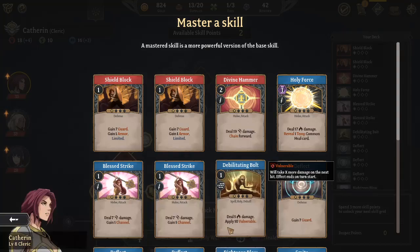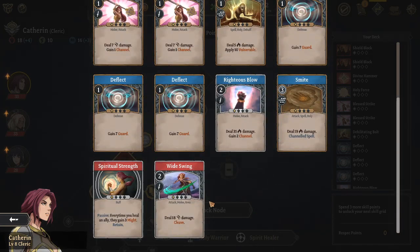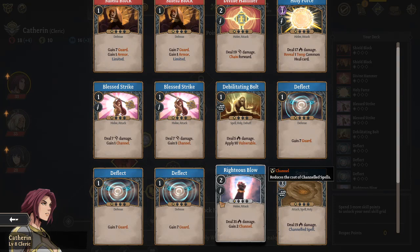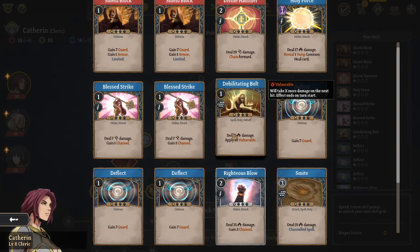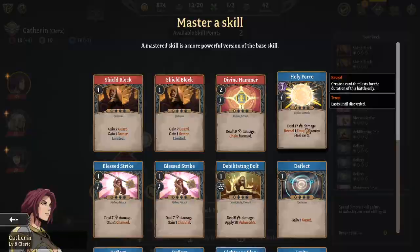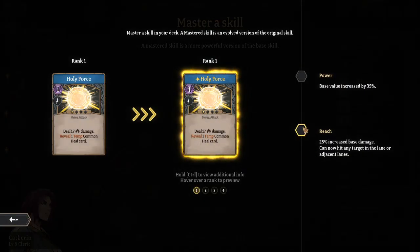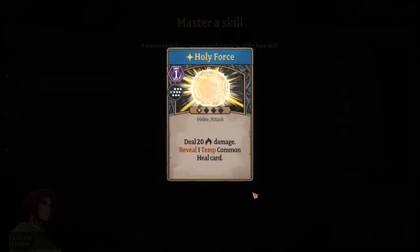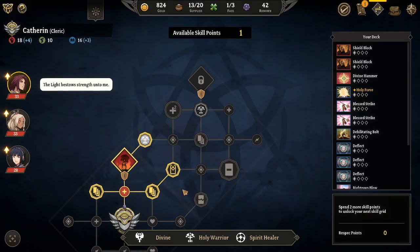Skill Master! We will Skill Master. Channeled spell, vulnerable. Here we go. Can now hit any target in lane or adjacent lanes - I think that would be good. It's a pretty decent card. It just takes one of those purple things.